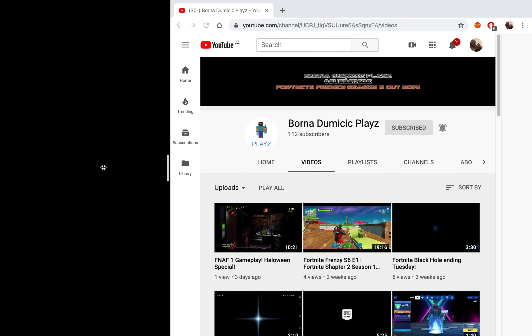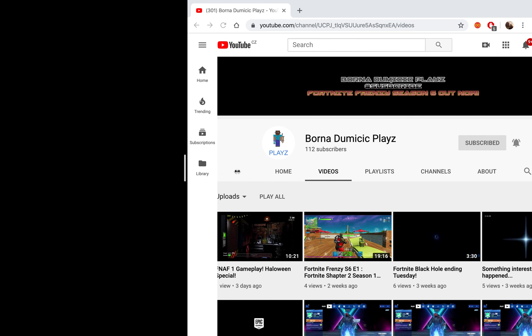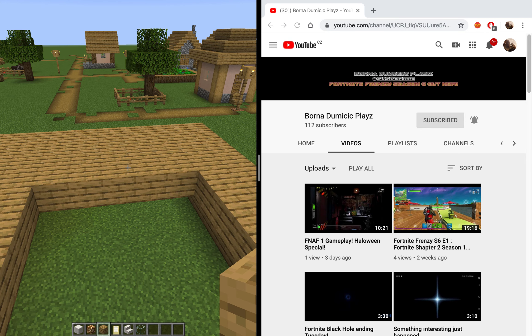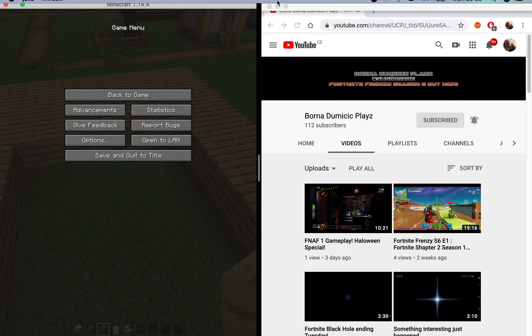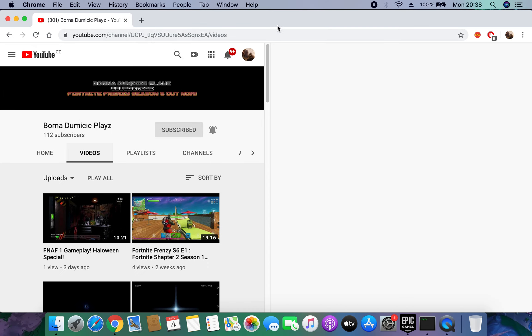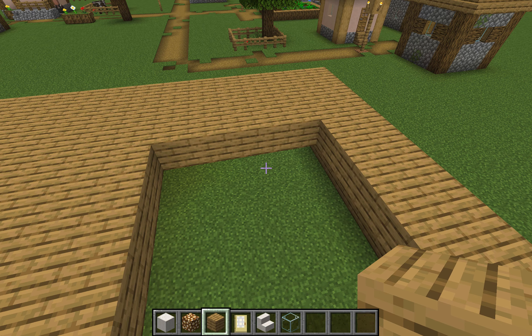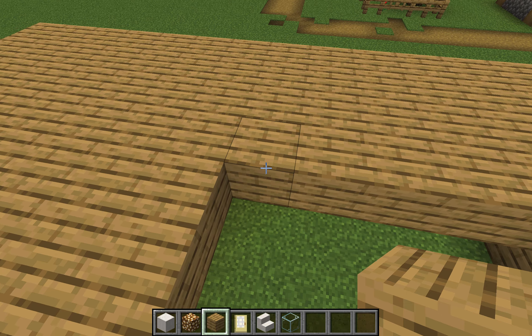You guys can also make the screens bigger and smaller. And to exit out of it, all you guys have to do is press this button and you'll be out of the feature and back here, which is very cool.